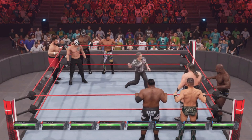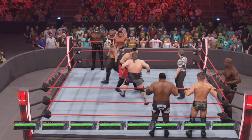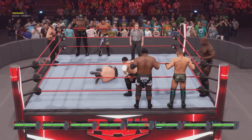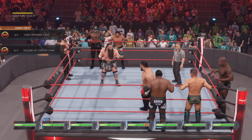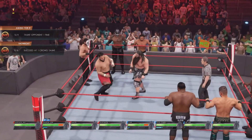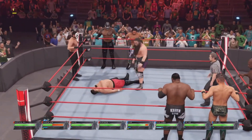Straight away you want to tag in Samoa Joe, and what this does is allow you to go against a bronze opponent, which will be super weak. Obviously we know we have to do a bunch of taunts, so we'll sit there and get those taunts out of the way — taunt to the left. The thing with Samoa Joe that's annoying is that he does have a taunt that takes forever.